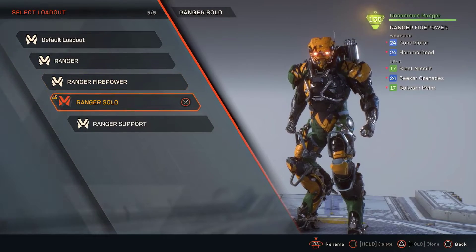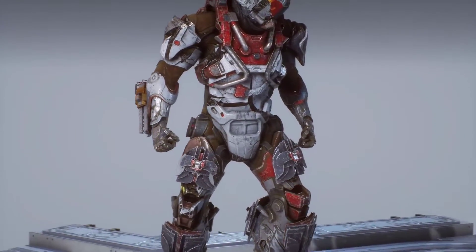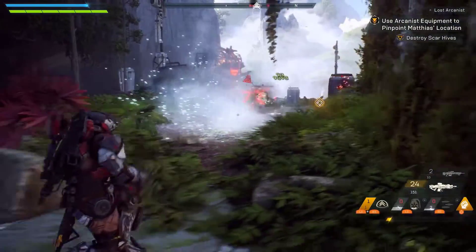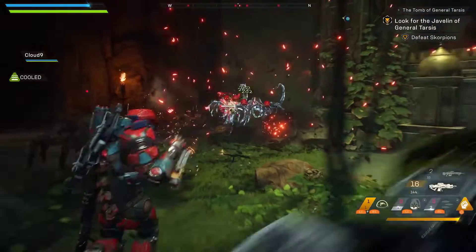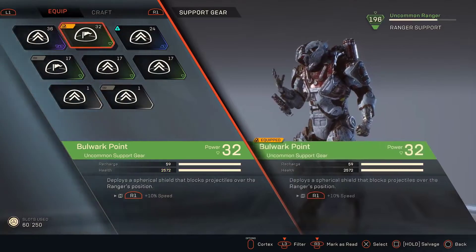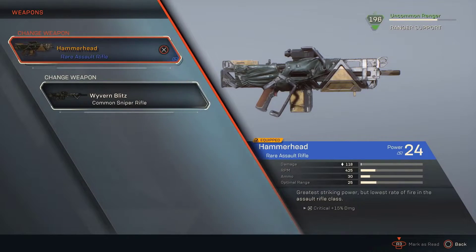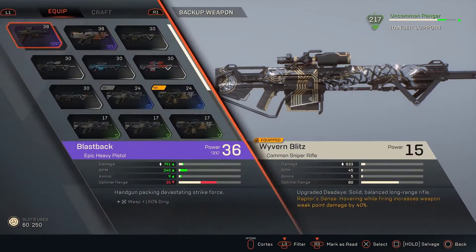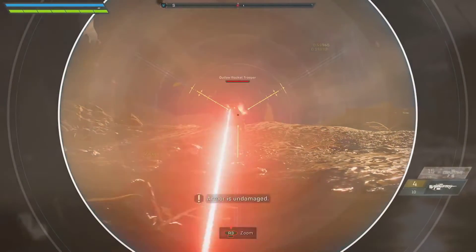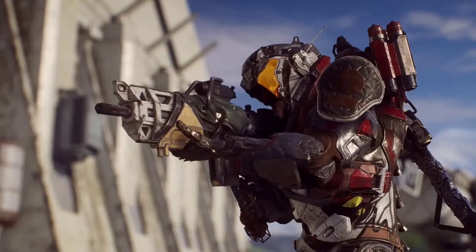In this case, we have four loadouts ready to go for the Ranger, each one set up for different play styles. Let's have a look at my team support specialist. We are using the Venom Darts and a Frost Grenade for offensive gear — great for applying Ice and Acid status and for setting up combos. For support gear, we are using the Bulwark Point, which places a Spherical Shield in the battle. For weapons, we have a Hammerhead Assault Rifle and the Semi-Auto Sniper Rifle, giving medium-range and fantastic long-range damage respectively. For my six components, I have a selection of items that will help keep my weapons at maximum performance.